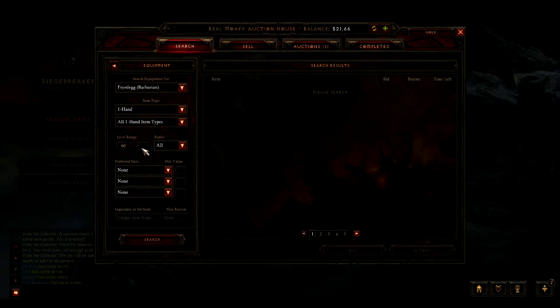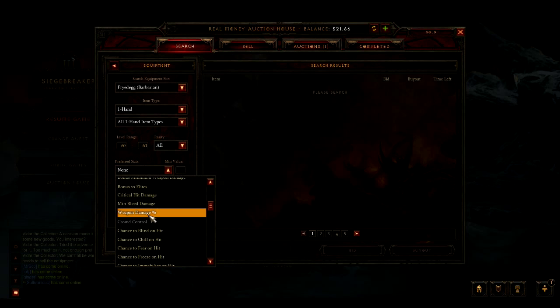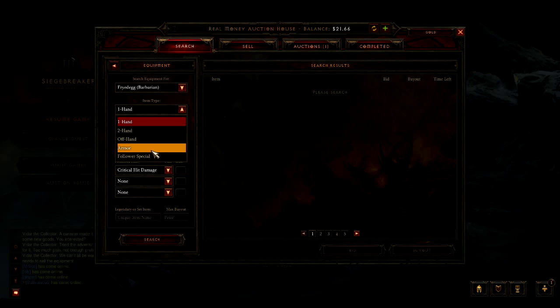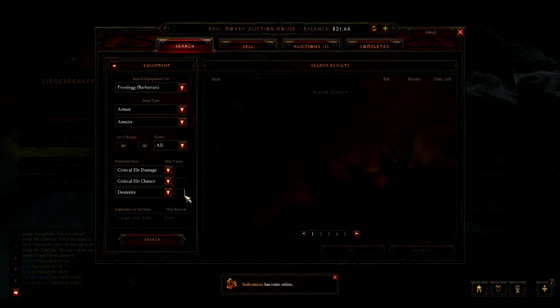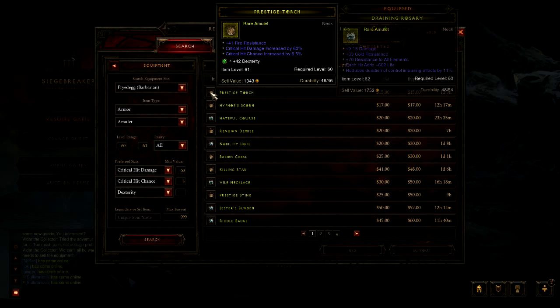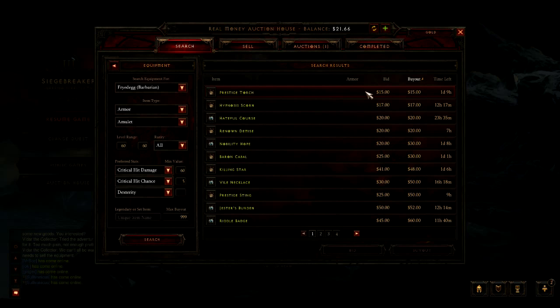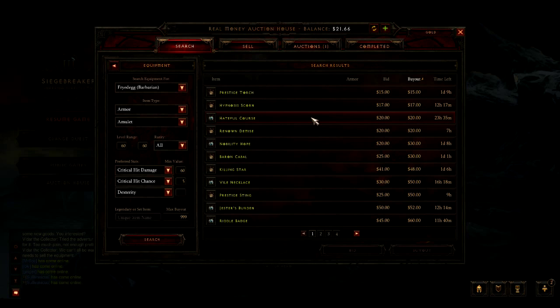The gold you'd get from just selling that amulet on the gold auction house is worth more than what you'd sell it for on the real money auction house, so it's not a good purchase. You're going to lose money. What I've found is you need to go with items that aren't quite best-in-slot to really increase the value — you have to go a bit lower-end to improve your dollar-per-gold value.